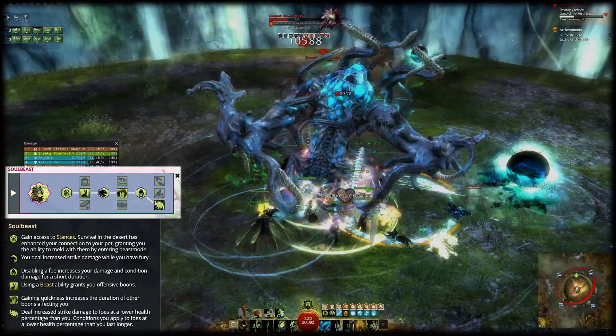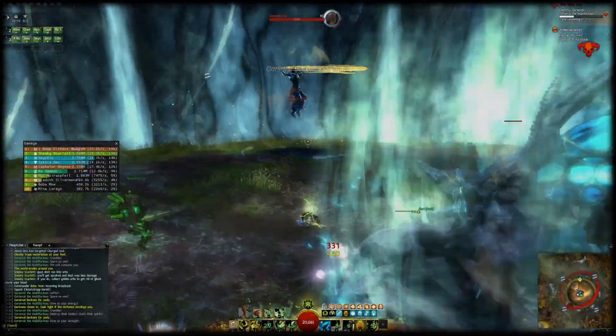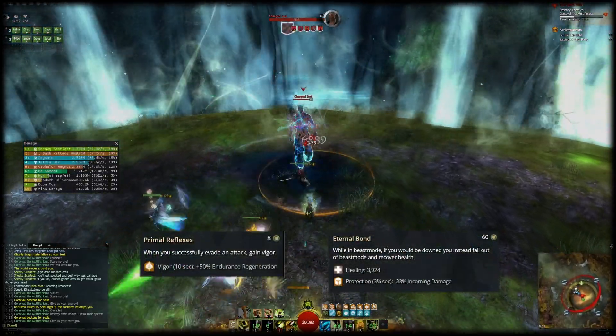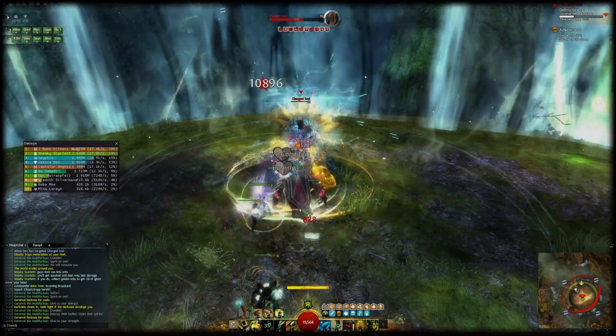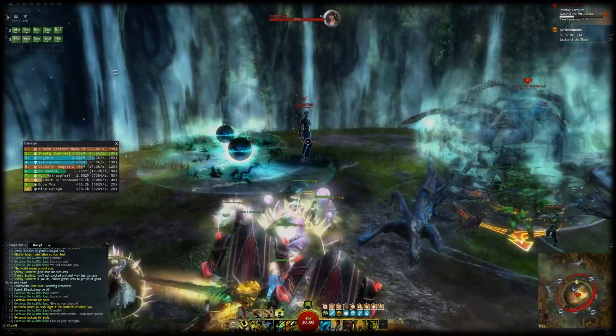If you need survivability or utility you can swap some traits out — for example Oppressive Superiority for Eternal Bond, or Sharpened Edges for Primal Reflexes. You should be resilient enough for most content even with damage traits, because you can always unmerge and have your pet tank for you and attack from range.